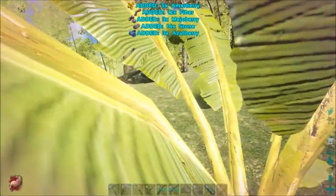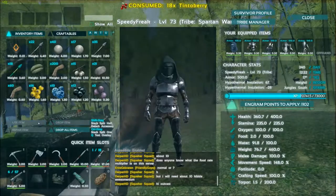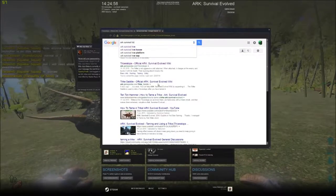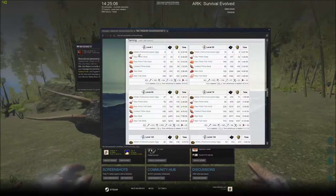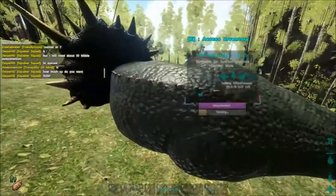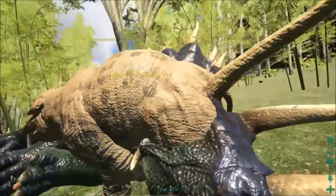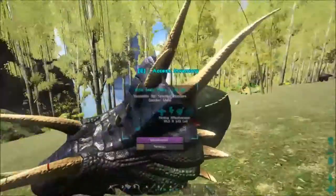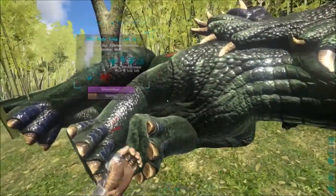With carnivores, they're going to prefer meat — you can feed them regular raw meat, fish meat, or prime meat. But every single animal is different, so they all require different meat. If I look at T-Rex taming on the wiki, if you don't have any kibble — which you won't near the beginning — then you'll have raw prime meat, raw prime fish meat, and all those different options. So the overall taming process: knock them out first, start feeding them their favourite food, and if they start to wake up, feed them narcotics.